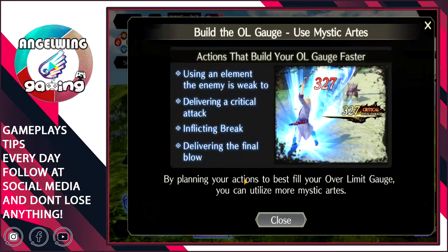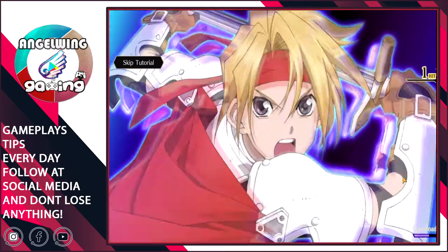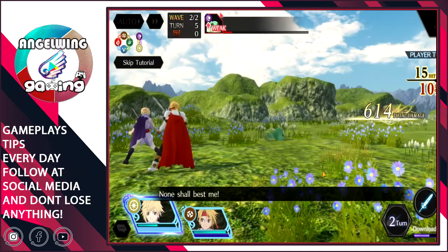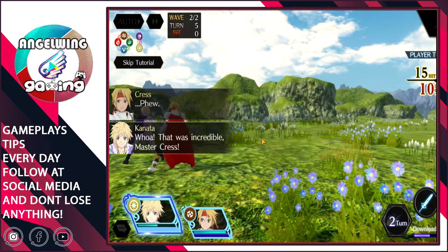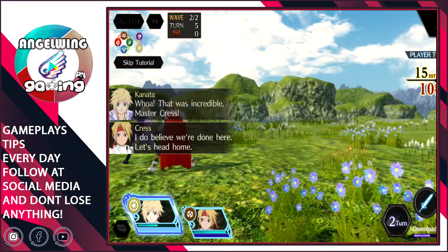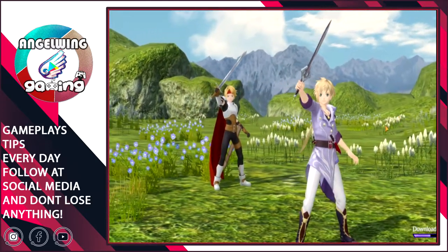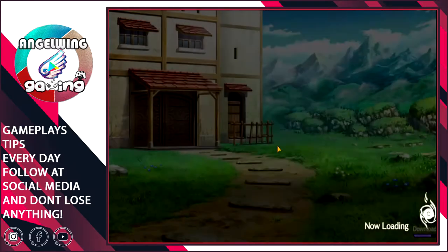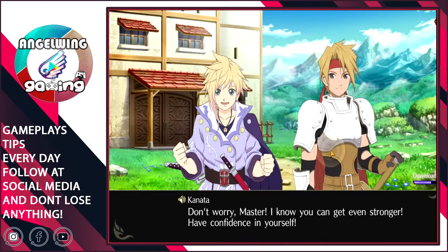Delivering a critical attack inflicts a break. The dark blade mystic arte will appear there. I want to see if it is available from the beginning or if you have to awaken a character first. As you can see, the graphics are amazing. I don't really like this camera style but I hope we'll be able to change that.